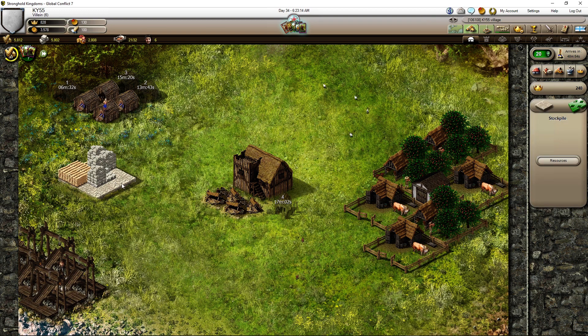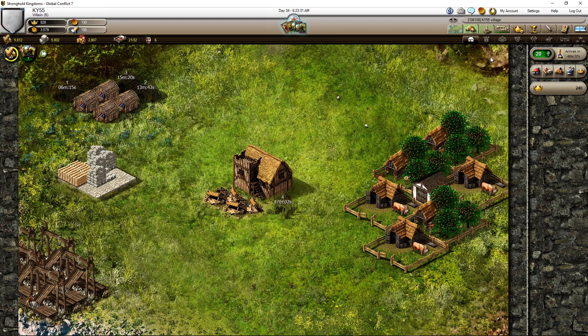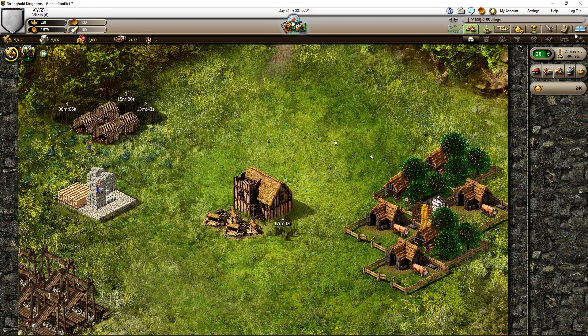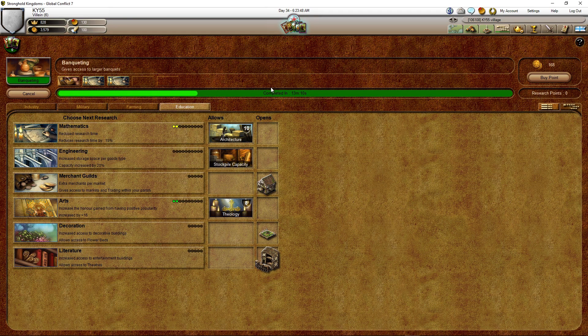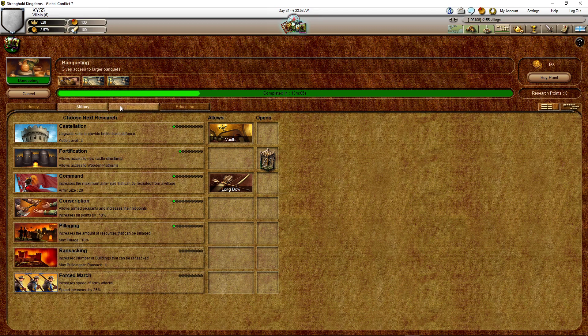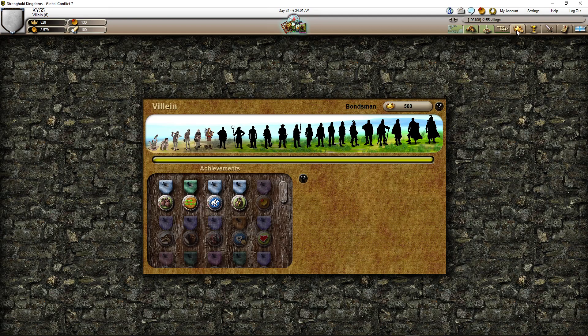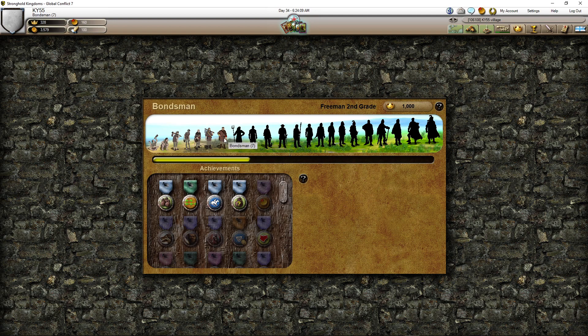If you click on the stockpile and click 'resource,' it brings you to all the resources available — about armory, and one that's for beer and making people happy. But I didn't do the research to build that yet, so we wait because we're doing other things. It's up to you — if you want to do it right away, do whatever is available for your rank. This is the hops farming. Now let's rank up.